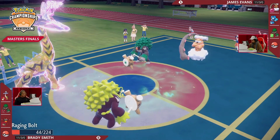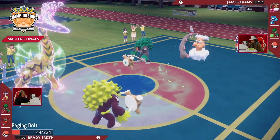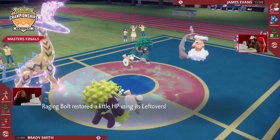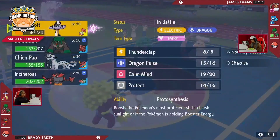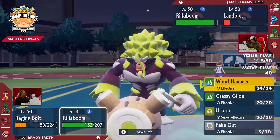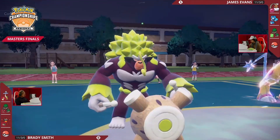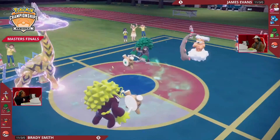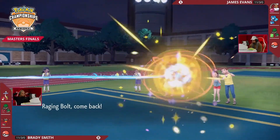Earth Power going into Rillaboom — not doing too much damage. Great swap coming out from Brady. This is what Brady does every round — he's one of the best players in the country at continuing to control the momentum. 'I have my Grass type, so I'll switch in my Fire type so you take super effective damage. Now I have my Fire type, I'll swap in my Grass type to avoid your Earth Power.' Brady does this so consistently that James is effectively wasting turns into resisted attacks.